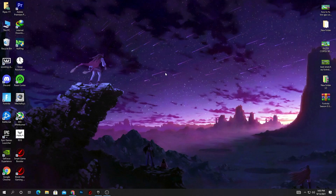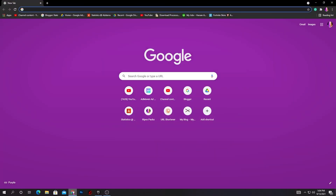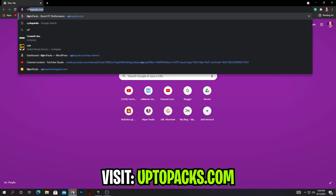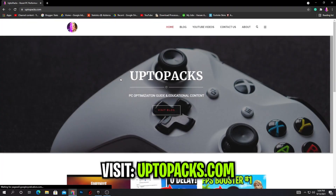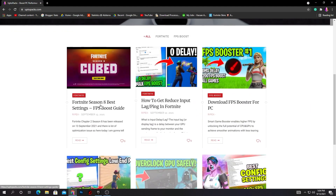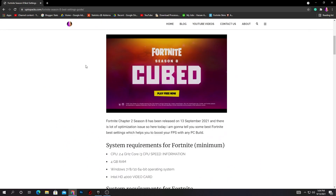Here I am on my PC screen. First of all, you need to download a Fortnite Season 8 FPS boost pack. To download this pack, open your browser and type 'uptopacks.com' in the search bar. This will take you to the website — scroll down and here is the article: 'Fortnite Season 8 Best Settings FPS Boost Guide.' Open this first post and scroll all the way down.